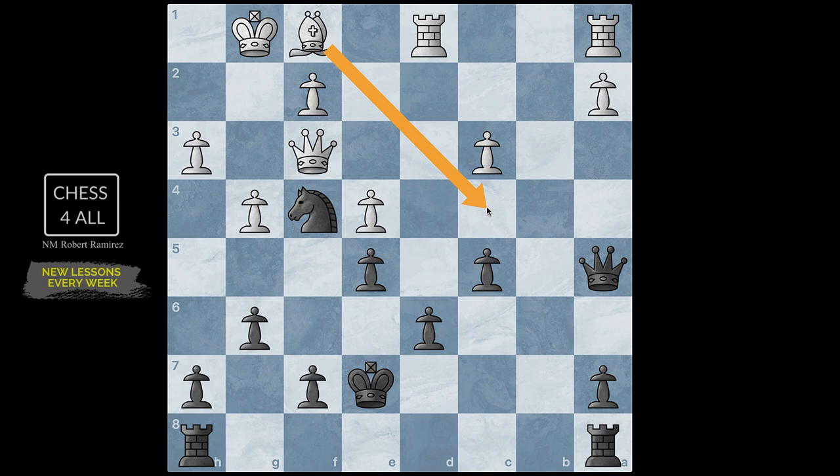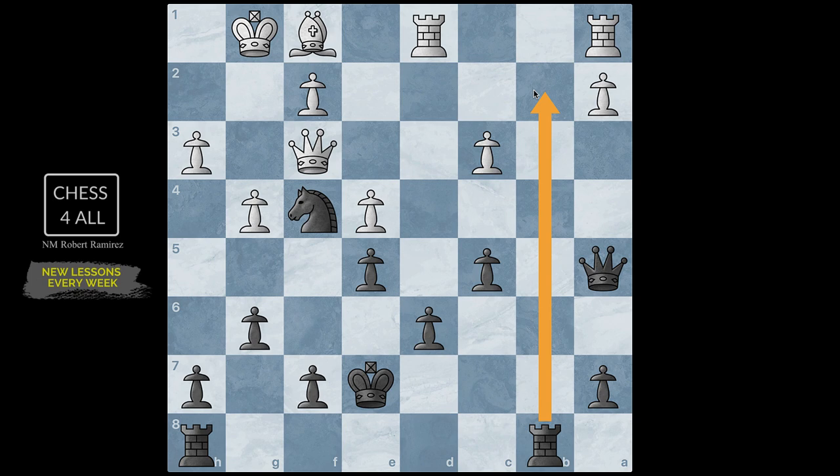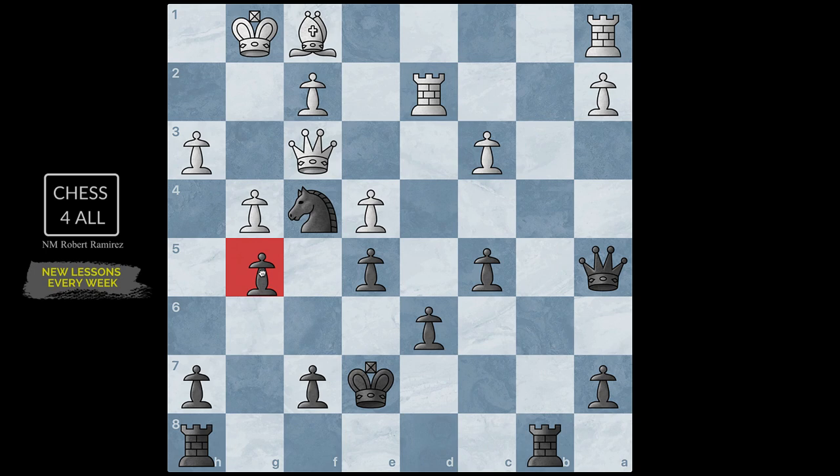My opponent went bishop f1, very smart, trying to improve the bishop. I went rook a to b8, open file. Then rook to d2, not letting me access the seventh rank. Now a very important move — pawn to g5. Number one, I'm putting my pawn on a dark square. Number two, I'm bringing more support to the knight. But the actual reason is I was planning to open up this file — I have one rook on this file and I want the other rook to have a file to attack.